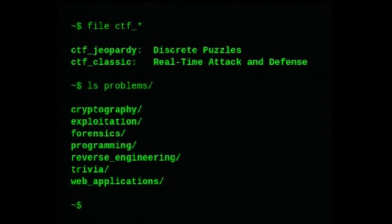Now, what kinds of CTFs are there? There are mainly two kinds: Jeopardy style and classic style. Jeopardy style is called that because there's usually a board laid out with challenges in various topics with different point ratings — 100 to 500, that sort of thing. They're discrete puzzles; sometimes they build on each other, but not usually. The 100-200 level are usually considered easier, the 400-500 harder. Sometimes it varies depending on what you know.